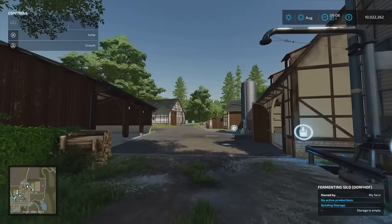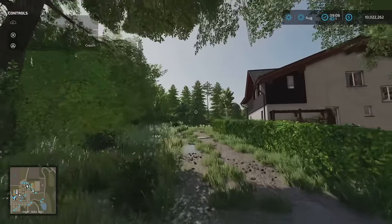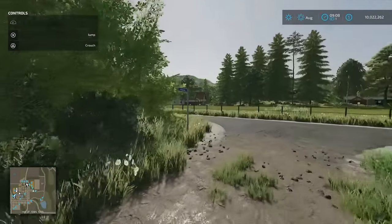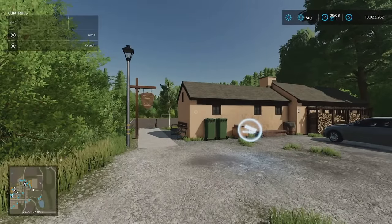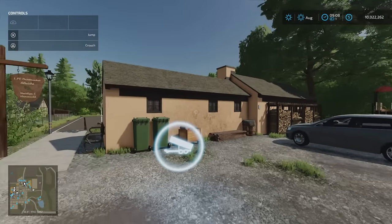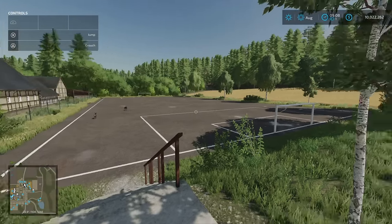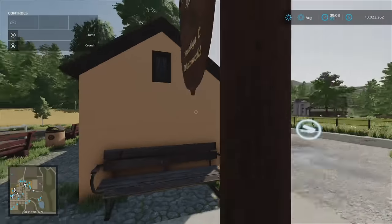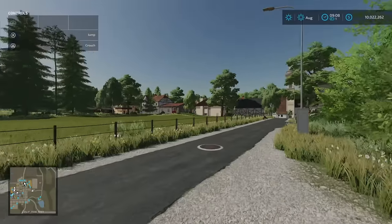That's the fermenting silo just there. And then some more barn and building space. Just quickly out onto the lane and around the corner we've got the Sports Club — this is the Sports Club sell point. Although there are deer on the pitch, that's alright. Sports Club sell point — restaurants, clubs, all sorts of stuff.